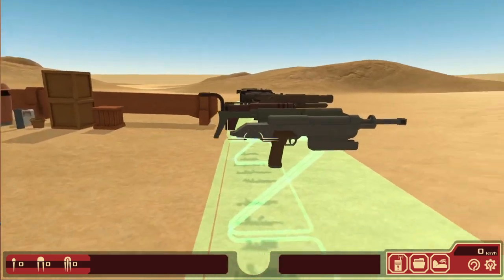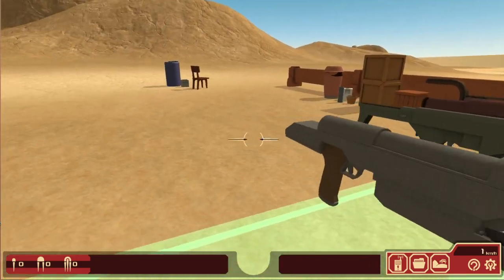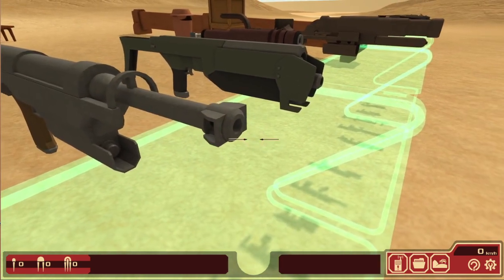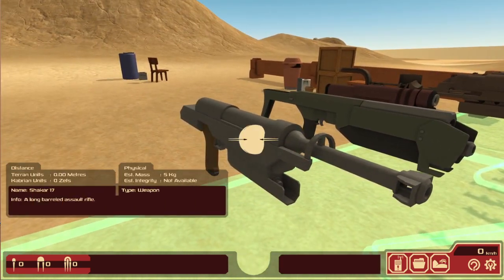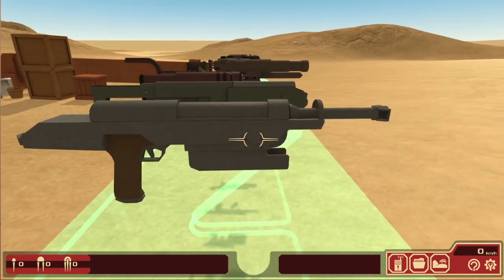And then we have something completely different from the other two — something that is just not accurate at all. The Shakar 17. A long-barreled assault rifle created by the Alatiba.